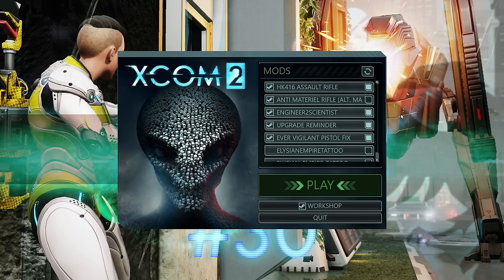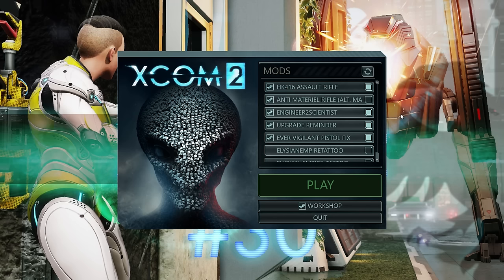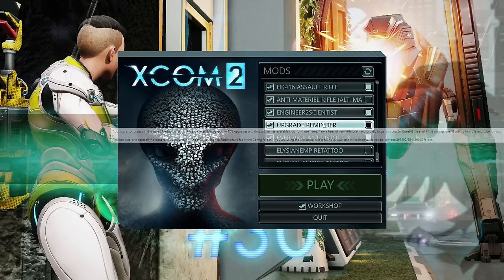Assign Engineer to Scientist changes the Advanced Warfare Center, med bay, and psionics training lab — which are staffed by engineers in the base game — to use scientists instead. It makes more sense for scientists to staff these facilities, and it gives scientists an actual purpose beyond just being a passive research rate buff.